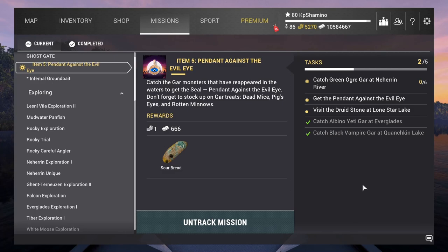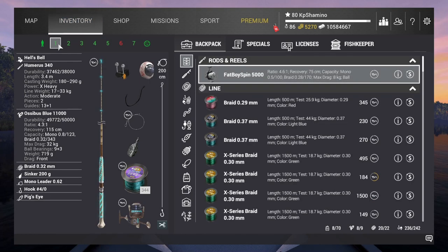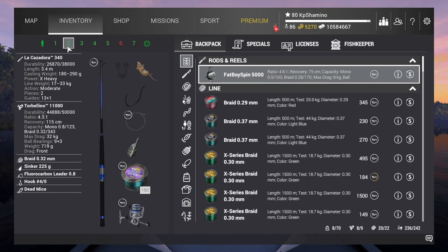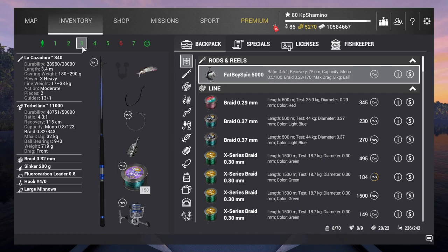I'm going to start with the Everglades one. I'm using three bottom setups - they are all La Casadoras. This one is a DLC version but it's the same as the La Casadora. So La Casadora 340, the Torbellino 11,000, Braid 0.32, and a sinker of 225 grams. Here I'm using the dead mice or mouse.